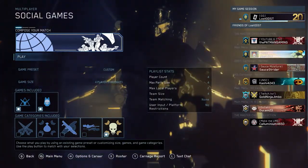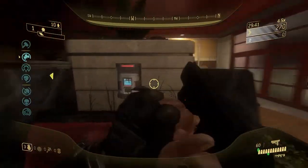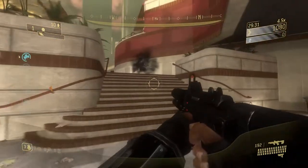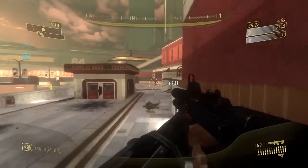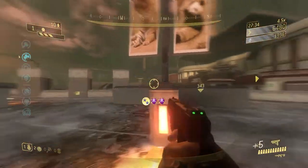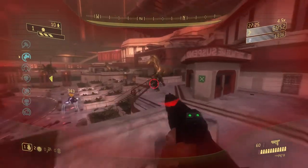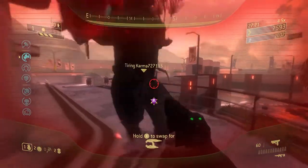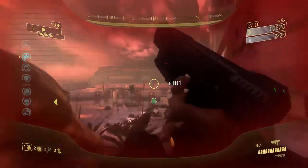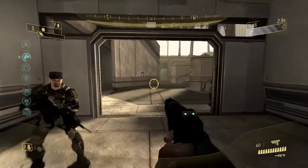Now let's get into what I think is the best part of the update — Flood Firefight. So here we are in matchmaking, and the mode has its own little custom symbol which is pretty cool. We're on Last Exit and they've made quite an improvement to Flood Firefight mode — it's gotten like a major overhaul. This map is absolutely perfect for this with the fog. The buildings are destroyed, the skybox is all in flames, smoke and ash, and adding the flood makes it a lot more immersive.